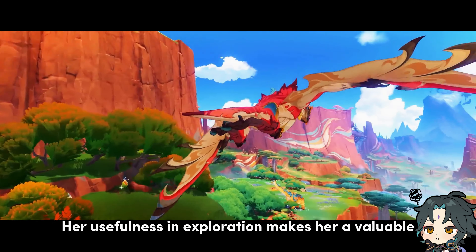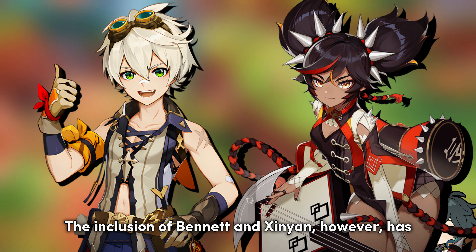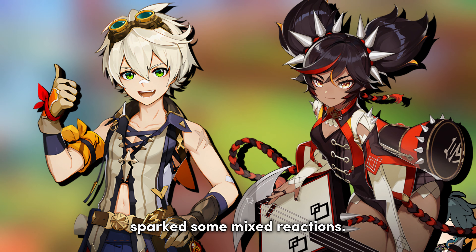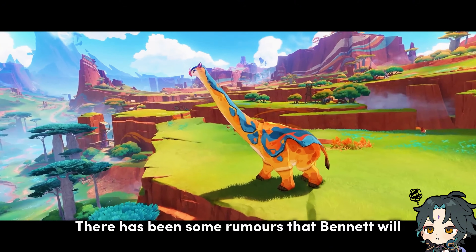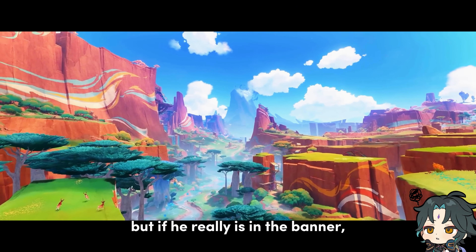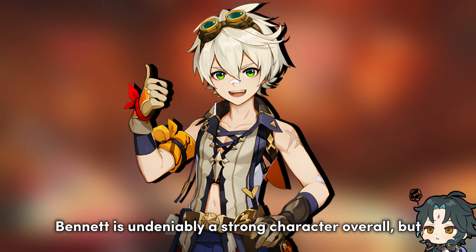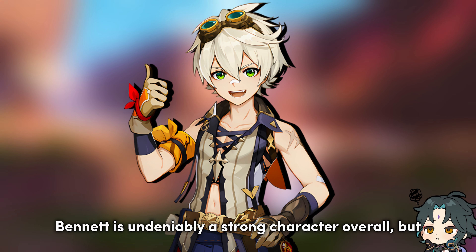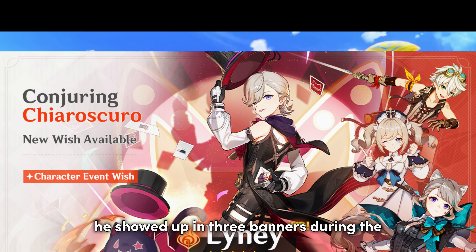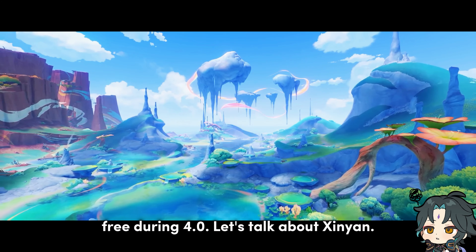Her usefulness in exploration makes her a valuable asset. The inclusion of Bennett and Xinyan, however, has sparked some mixed reactions. There have been some rumors that Bennett will be obtainable through a world quest in Natlan, but if he really is in the banner, the likelihood of this happening might be less. Bennett is undeniably a strong character overall, but he showed up in three banners during the Fontaine arc, as well as being given for free during 4.0.